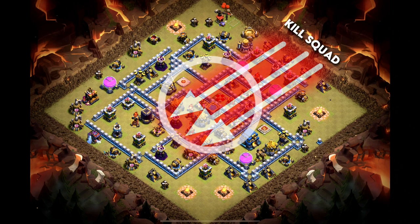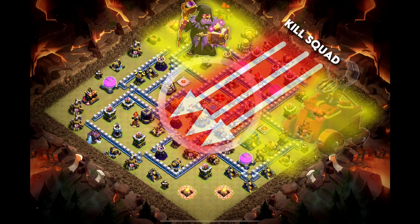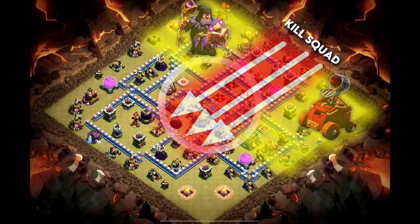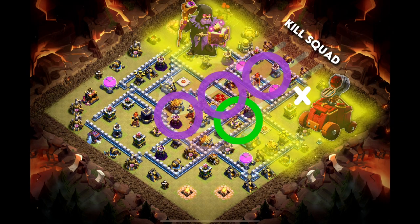To create this path, we need to clear both the sides of the base. We will use our Grand Warden at 12 o'clock along with some healers to do that. At the bottom corner, we will use a Flame Flinger and a Baby Dragon. We should always remember to destroy these mortars using balloons, otherwise they will attack our Flame Flinger. To access the core, we will use Super Wall Breakers to break down these layers. We will use a Jump Spell to access the next layer. We will use the Rage Spells back-to-back which enables our bowlers to steamroll this base with insane momentum.